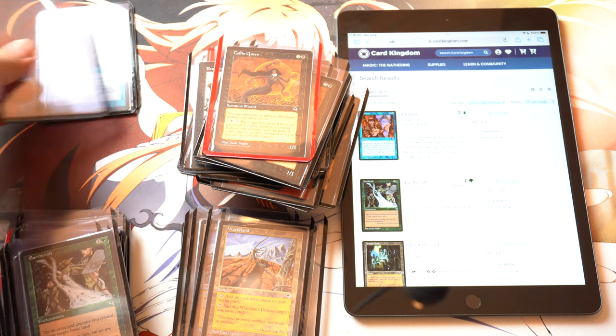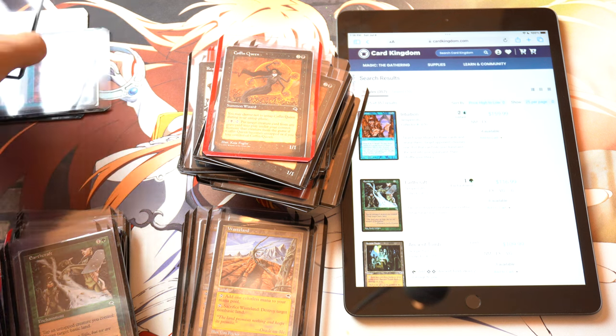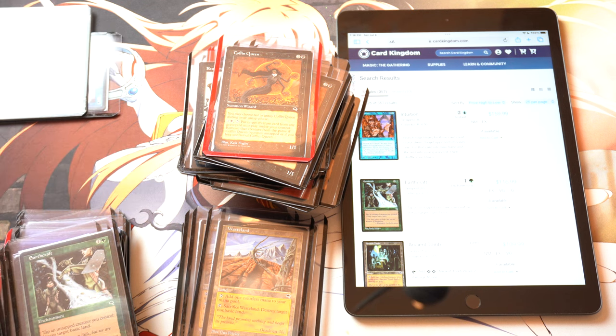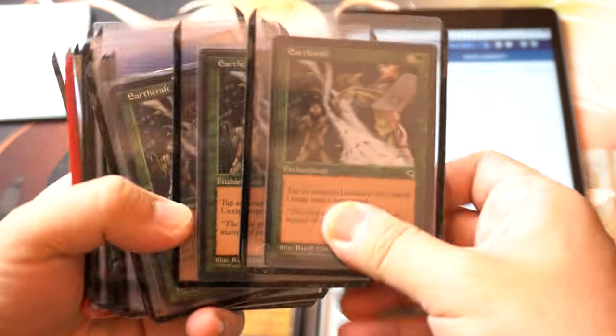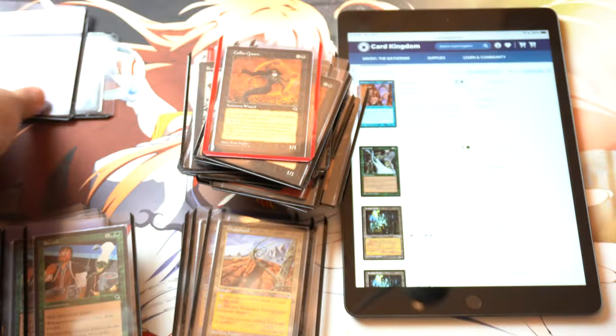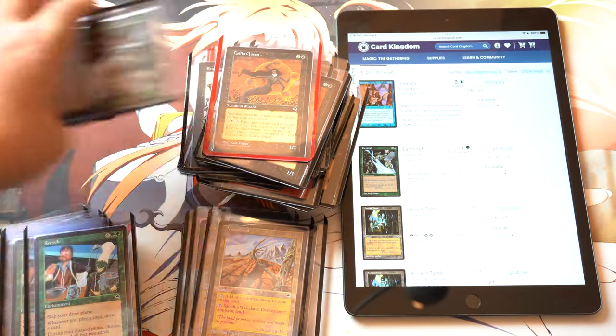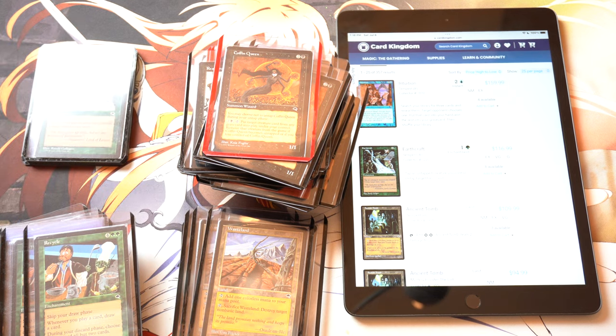So I'm gonna put them in piles. This is $300. Earthcraft — I have three of them, so about $400. You know what? This is not working. We need a pen or paper. Yeah, this is poorly thought out.